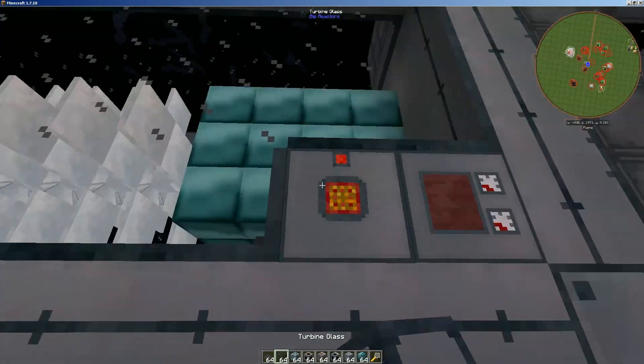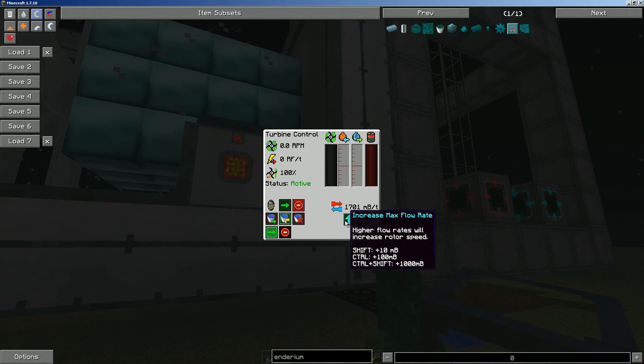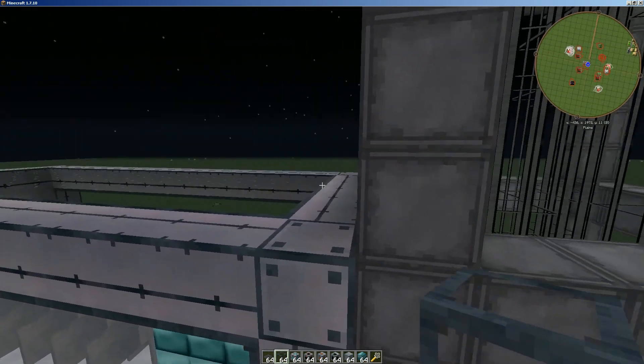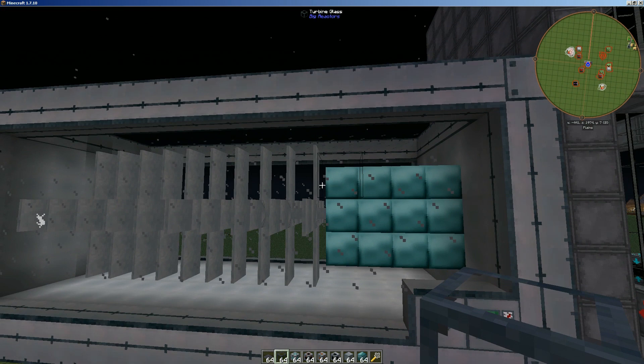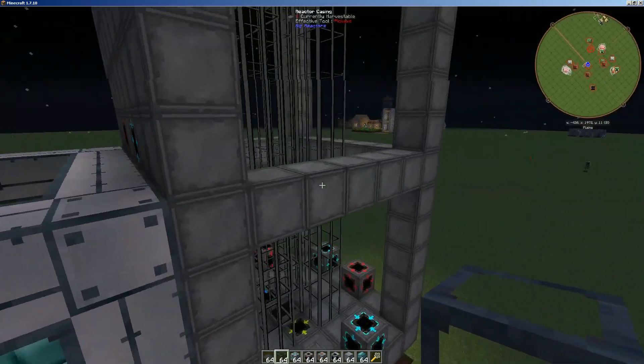Once we disengage coils and activate the reactor, if there were steam we could activate it now. There's one more thing we need to do: we need to set this to 1732 RPM. 1725 technically should work, but 1732 is what I've tested at and it works pretty well. Basically with 80 blades we'll use almost all 80 blades. Then what you want to do is duplicate that for all four sides.